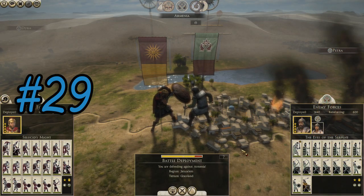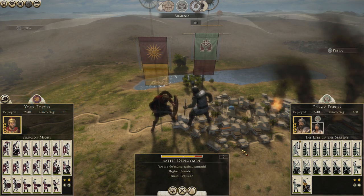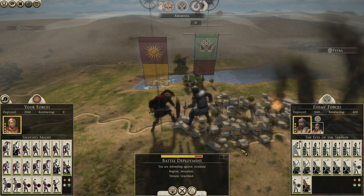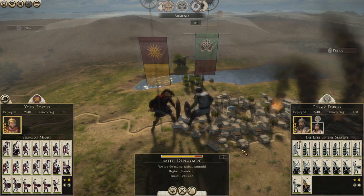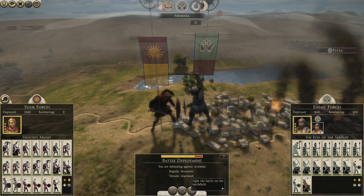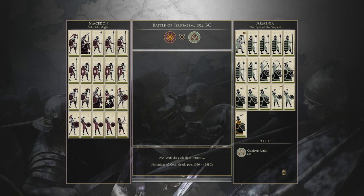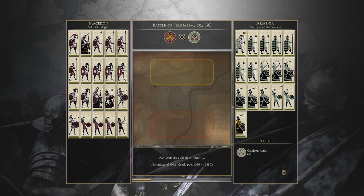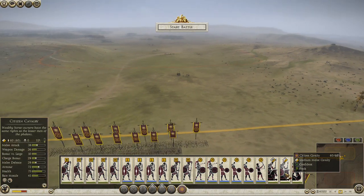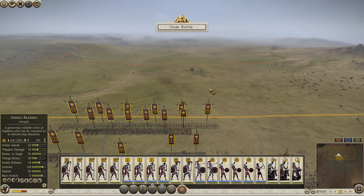Hello everybody and welcome back to Total War Room 2. My name is Ben Pope. This is my Macedon campaign in the Emperor's Edition. We left off right before turn's end. We have sieged three of the Armenian cities and all of them have attacked us at once before surrendering. This is going to be the Battle of Jerusalem, so let's get right to it. The odds are in my favor but I wanted to fight it rather than autoresolve - they have solid infantry against me, which is great.